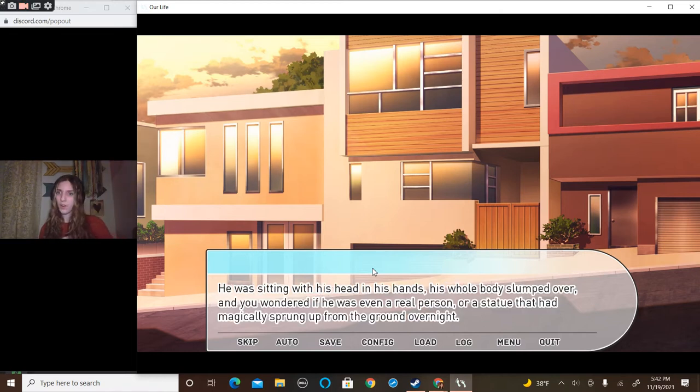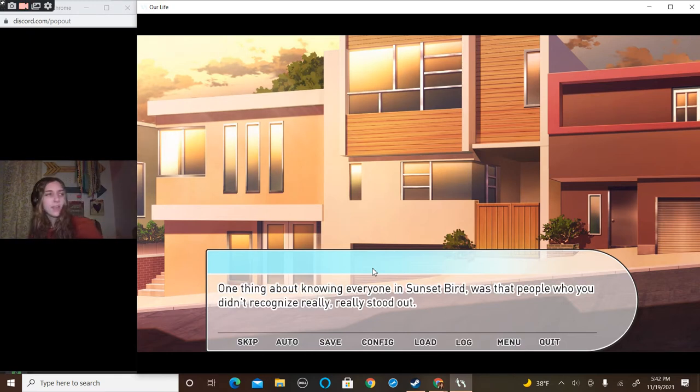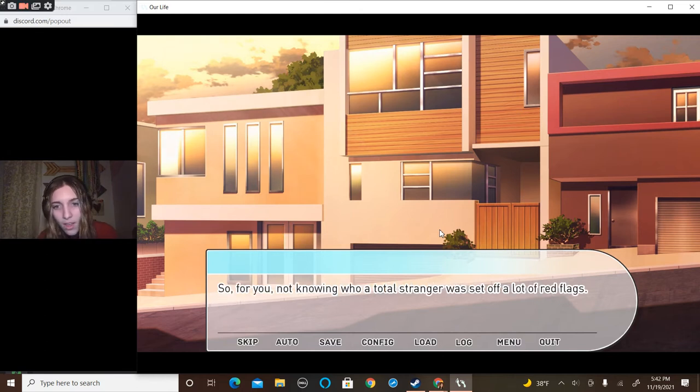But today there was a man sitting outside at the curb of your house. He was sitting with his head in his hands, his whole body slumped over, and you wondered if he was even a real person or a statue that had magically sprung up from the ground overnight. Whoever, or whatever he was, you had never seen him before. He never put his roots down in Sunset Bird. One thing about knowing everyone in Sunset Bird was that the people you didn't recognize really, really stood out. It was rare for tourists to venture into the residential district, so not knowing who a total stranger was set off a lot of red flags.